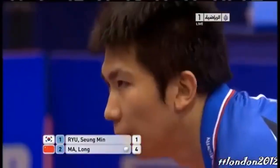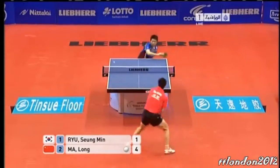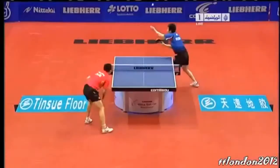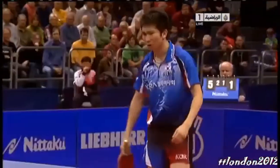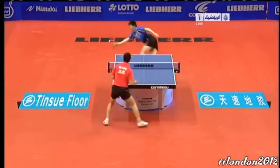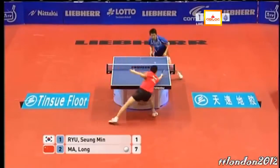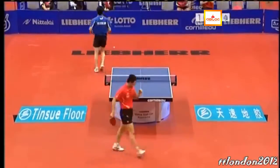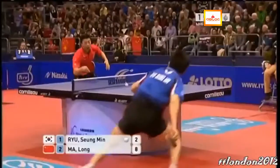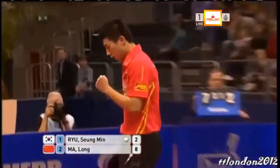That tactic again — wide to the forehand, then get back into the backhand. The tactics paying dividends. The angles that Ma Long plays, back onto the table wide on his forehand side. That's an error — just too loose. Wide to Ru Sung-min's forehand. A little bit fortunate there — Ru Sung-min makes a good topspin, but just the counter topspin from Ma Long.